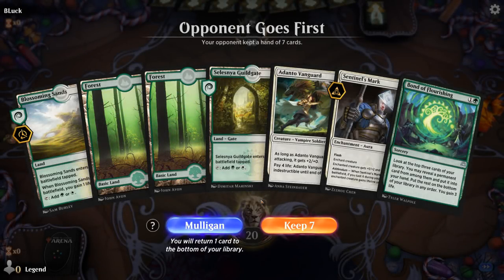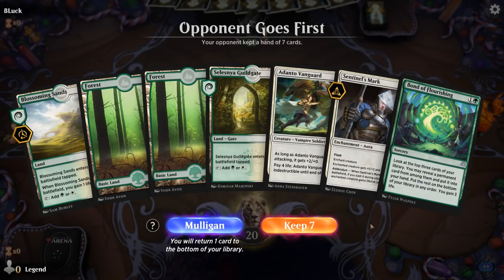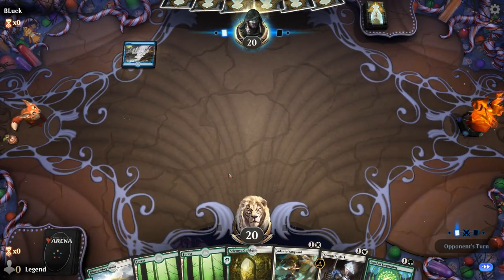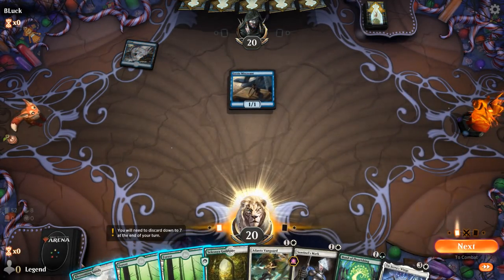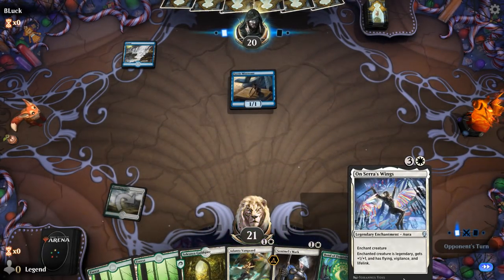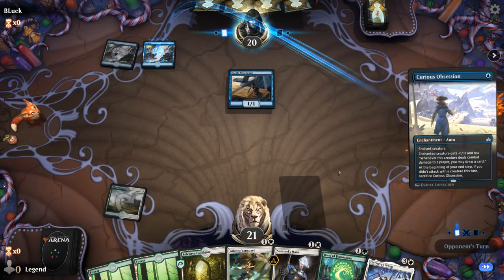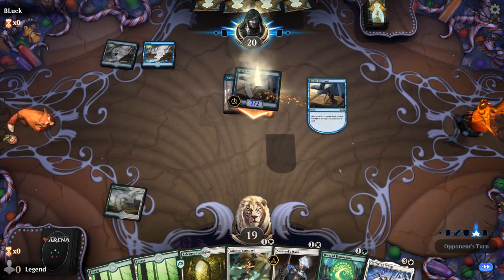We're on the draw without a hexproof creature, but we've got Adanto Vanguard and Bond of Flourishing for card selection. Opponent plays Faerie Miscreant, suggesting a blue-white flyer deck — or maybe mono-blue Curious Obsession, which is confirmed. Putting On Serra's Wings on Vanguard should be quite powerful.